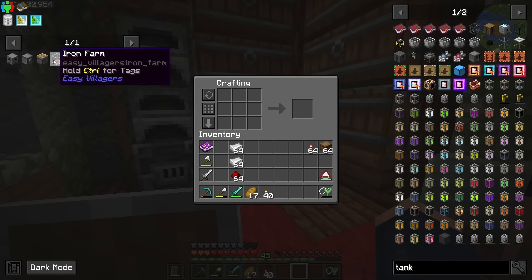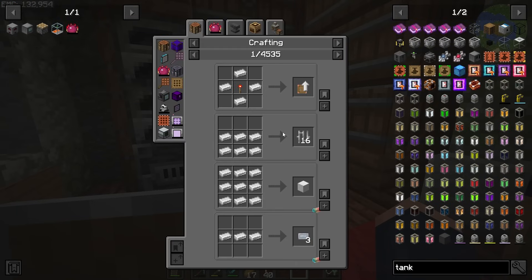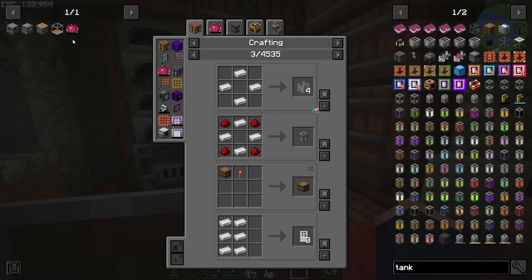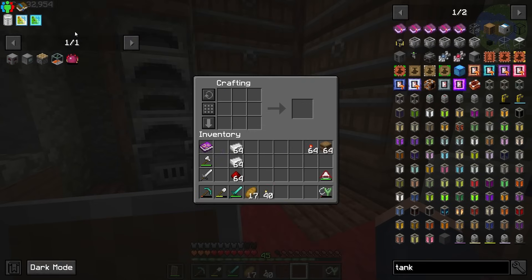This EMC setup is going to involve an iron farm, and we can actually turn iron — even though it doesn't have EMC — into EMC-able things. This may seem unintentional, but believe me it is, because it still requires you to do a step in crafting. For example, the Philosopher's Stone — we could use it to produce resources, but you have to craft with it, which means you'll have to eventually set up an auto crafting solution.